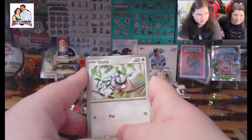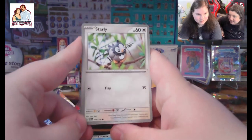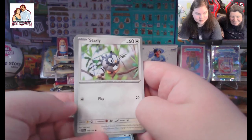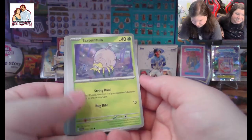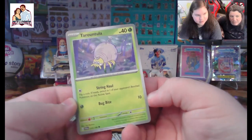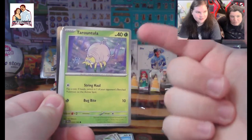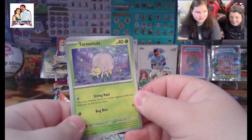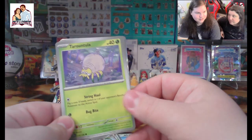We got a Starly — really can't do much of anything at all. He can flap, he's a bird. We got a Tarountula — that actually might be how you say it, like 'ta-ROUN-tula,' you know, like round.